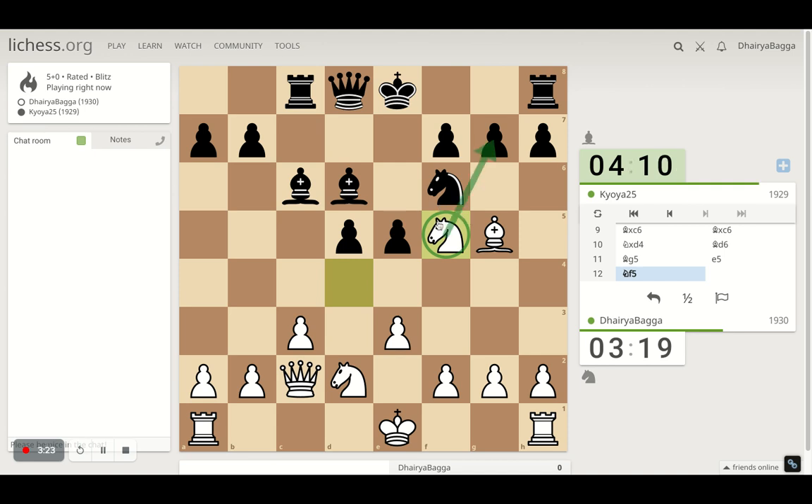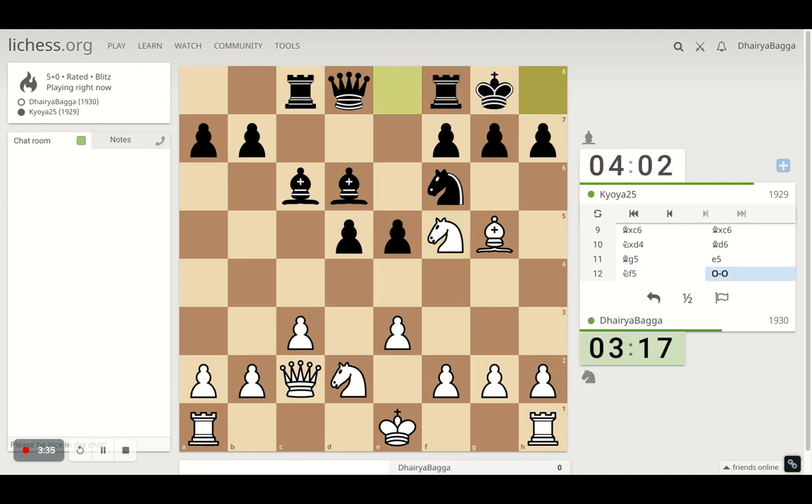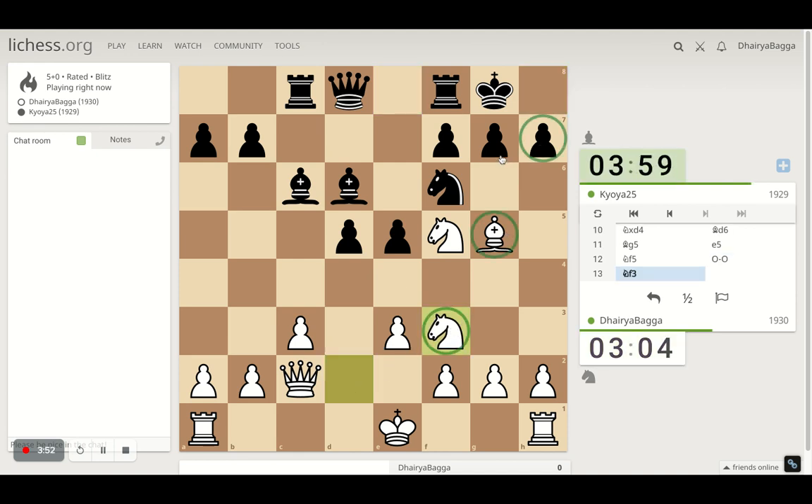Now this attacks the pawn as well as the bishop, plus the knight is pinned — so pretty good here. My opponent castles. I could take the bishop but then queen takes, so not a great move. Let's go ahead with the knight, trying to take all my pieces towards my opponent's king. Maybe we can go ahead with the pawns next.